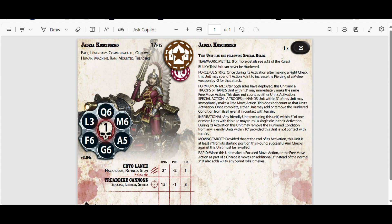Form Up on Me: after both sides have deployed, this unit and Troops or All Hands units within three inches may immediately make the same free move action — this does not count as either of the units' activations. So if she gets to move, some units move with her as well. Moving Target: provided that at the end of its round activation this unit is at least seven inches from its starting position, successful aim checks against this unit must be re-rolled. I always like re-rolls of successful ones — it's that nasty thing. So if you choose to move her twice with two actions, that would just be lethal.